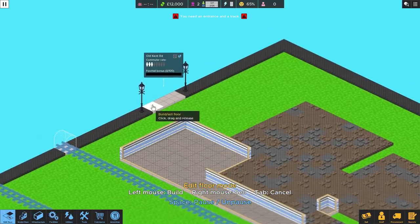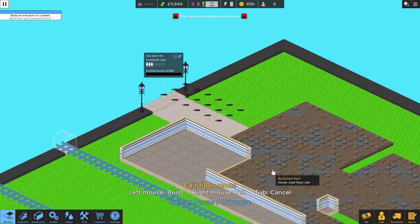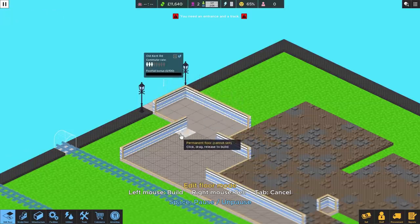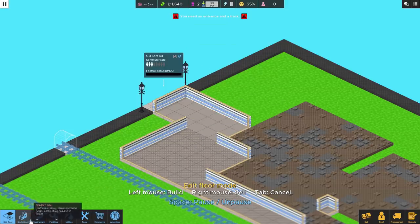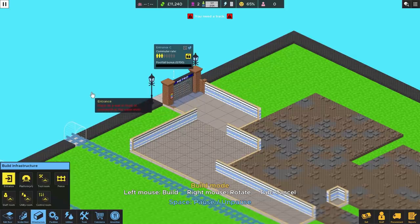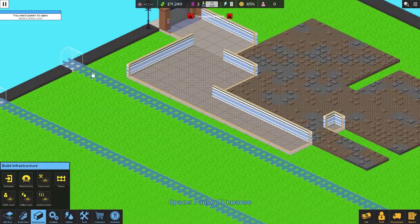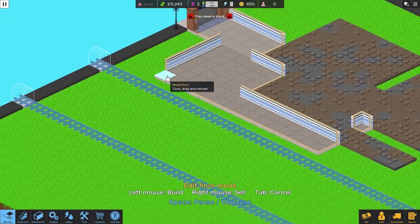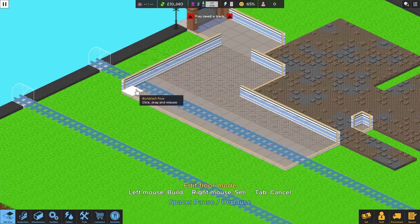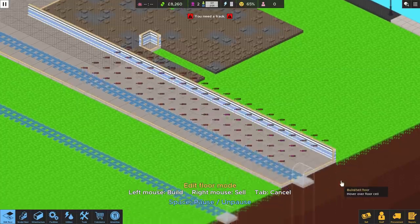It costs a little bit of money — we've got just under 12 grand, which will be fine. We need a door, which we pop in. Now we've got a very basic little setup. People can come in here and then need to come down and get a train. So we need more floor — we expand it out and all the way down so the train can come through. So we've got some floor now, and we need to designate this as a platform.